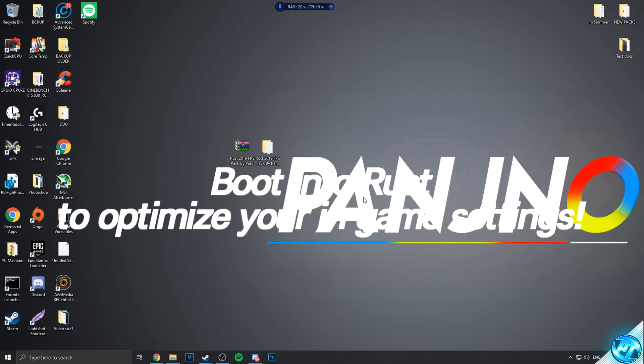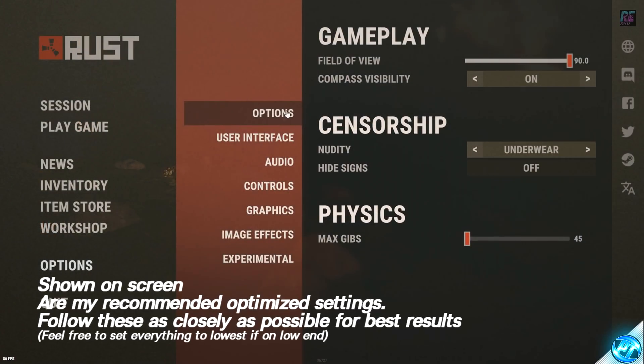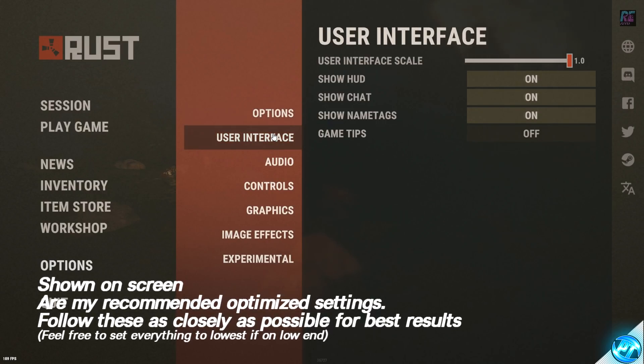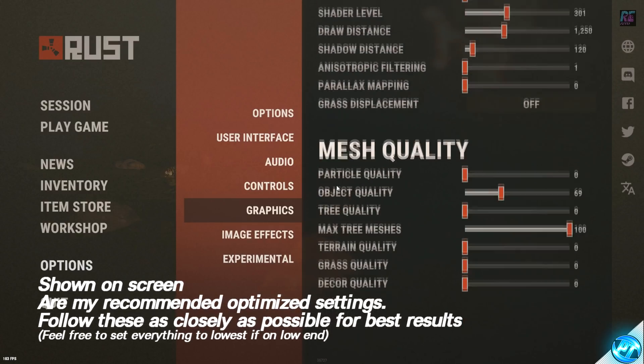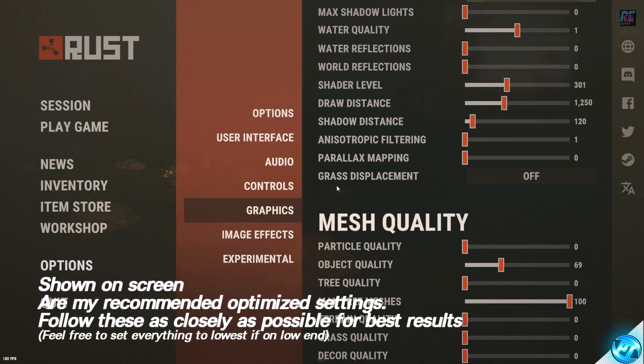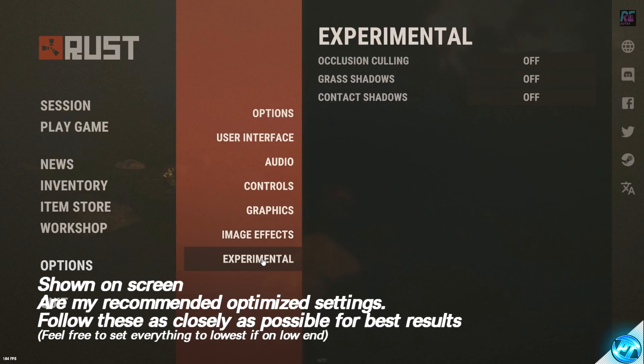Navigate to Steam, go into Rust and boot into the game. At this point go into the game settings menu and go through the individual game settings for your recommended system specs. These will be coming up on screen now — simply pause the video on the spec that best matches yours, whether high-end, medium or low-end, and copy those settings for the best results. You can fine-tune settings depending on your preferences.